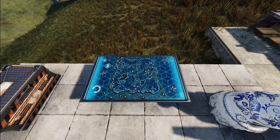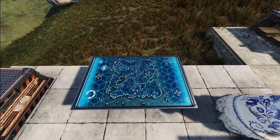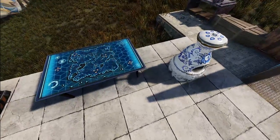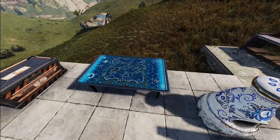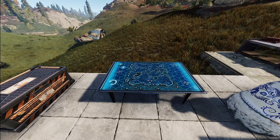We've got a table skin for you, which is a little bit different. This is the Command Center table. It has kind of a Rust island around it and it looks like a map command kind of thing. It's a really cool skin and something very, very different, which I think could be quite popular.